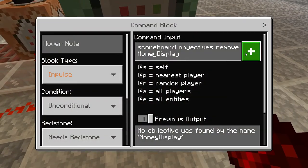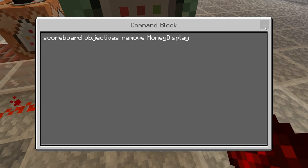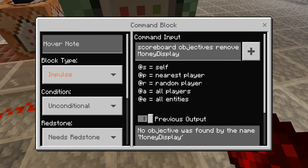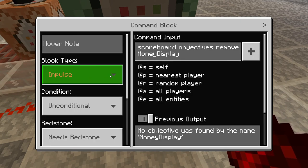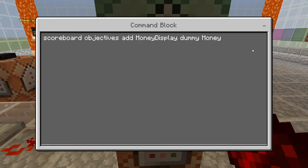Then you have to do: scoreboard objectives remove money display — that will remove it, so it won't show on the scoreboard. Then you do impulse, unconditional, and needs redstone — just a normal command. And that's the second block up, next to the redstone torch.